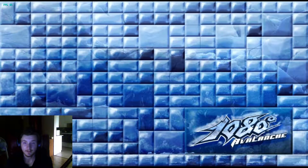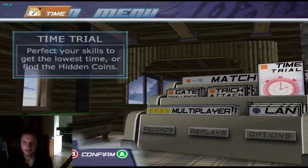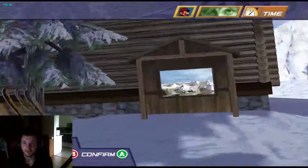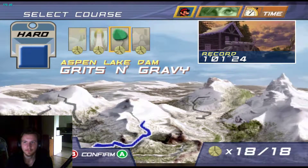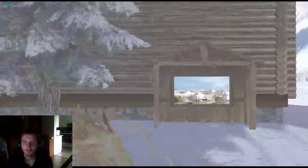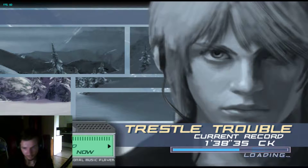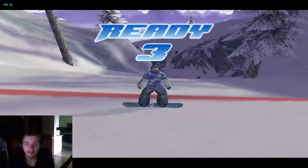The second thing I wanted to show you guys is jumping. This is very, very useful in the game, particularly on maps with a lot of snow like this one. Jumping, for some reason, in very deep snow — which is when you don't see the board and it's just like you feel super sluggish.